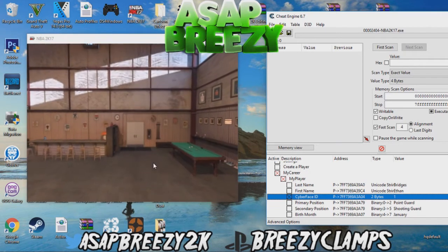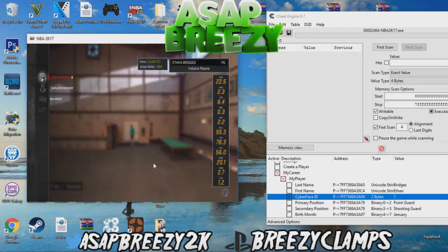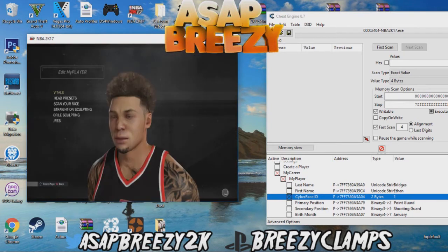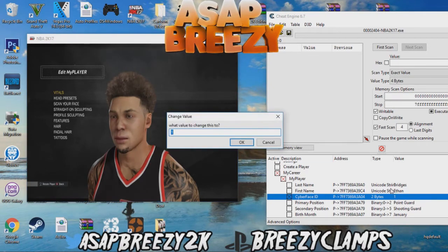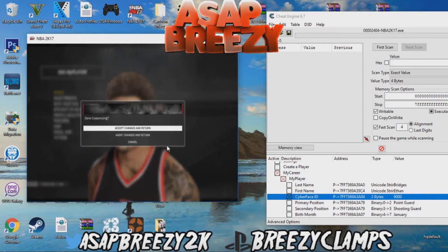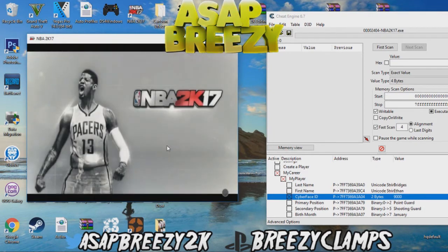Go ahead and click B, then go to MyPlayer Appearance — the first one. Now what you want to do is type in nine thousand with three zeros. Once you do that, hit B. Abort changes, and go straight back to the exit.